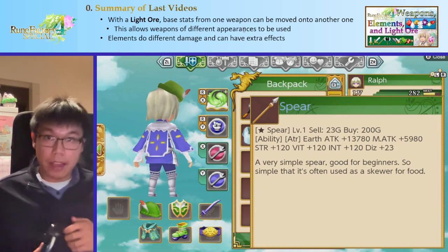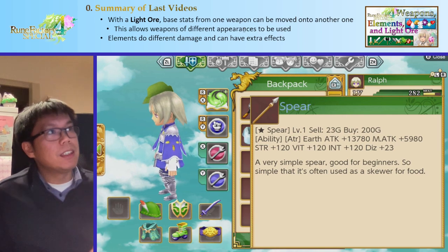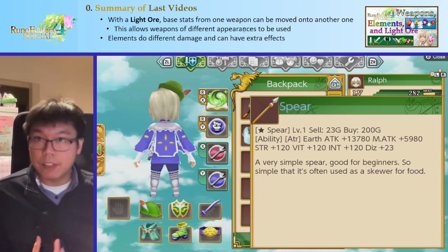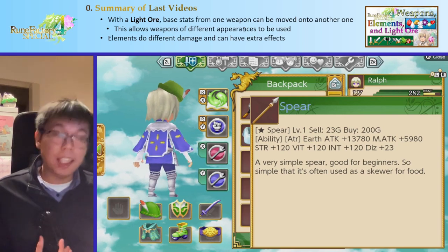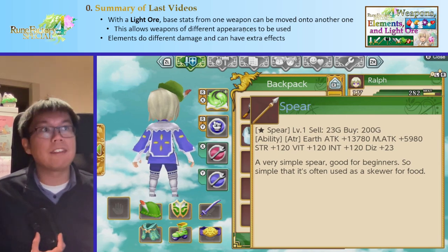This means we can make the strongest weapons look like whatever we want. We also briefly talked about elements — how they can do different amounts of damage depending on enemy resistances, and how each element has extra effects, like wind making you attack faster.